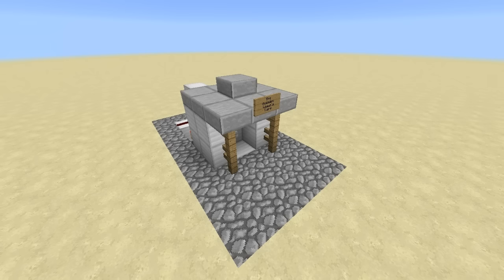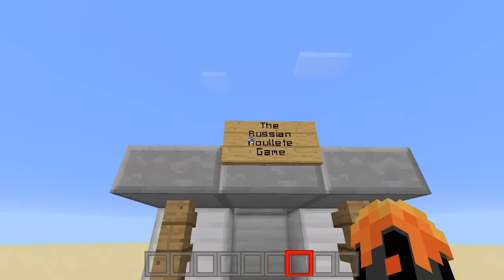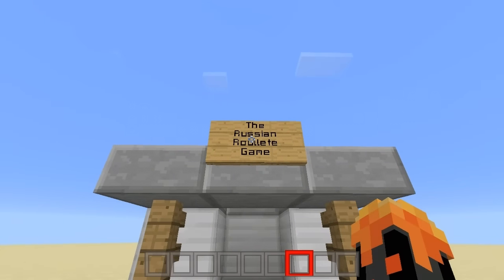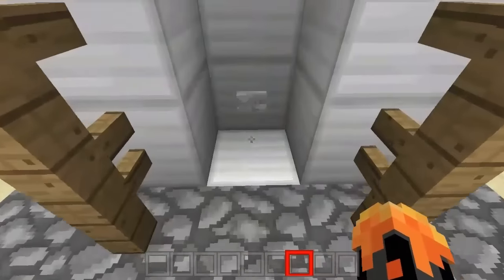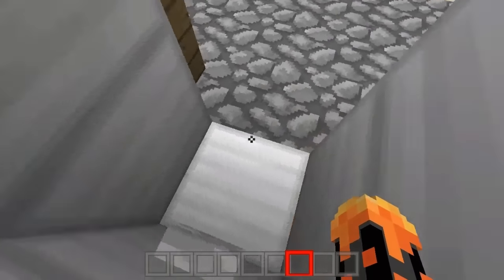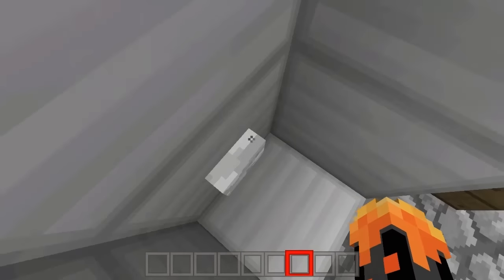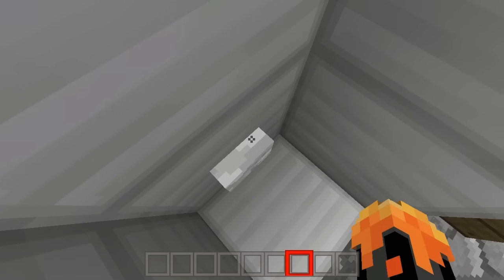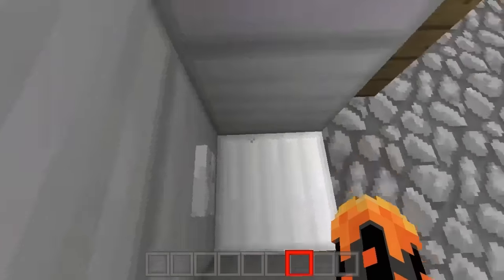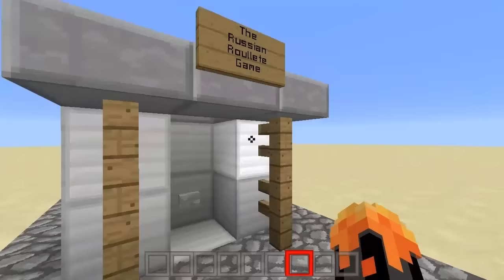So let's crack into how this bad boy works. Okay, as you can see, this is the actual Roulette game itself. You have a sign here that says 'Russian Roulette game.' We have a button here, and you have a 1-in-3 chance of dying.